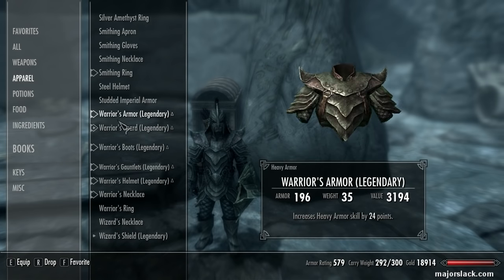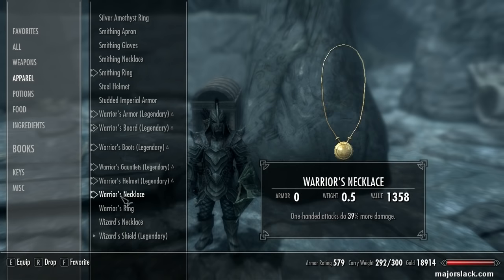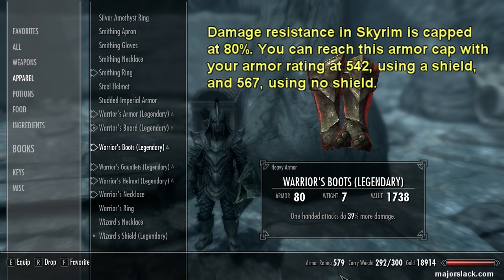All the warrior's gear added up gives us an armor rating of 579, and that's well over the armor cap. The armor cap is 542 — after that, it doesn't do any more good. So that's the most we can do with armor and the shield: 542 and we're over the armor cap. I'm reaching that with the Lord Stone, which I just realized I don't even need anymore. The Lord Stone also gives you an extra 50 points damage resistance, and it's just south of Dawnstar — southwest of Dawnstar, up on top of a mountain.